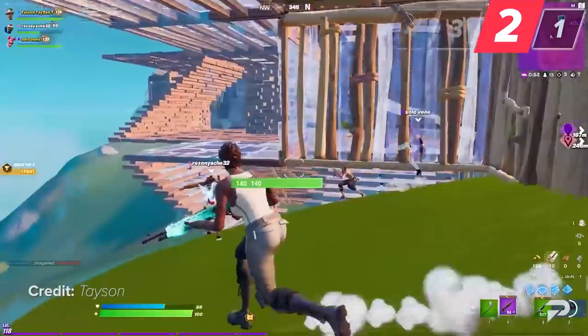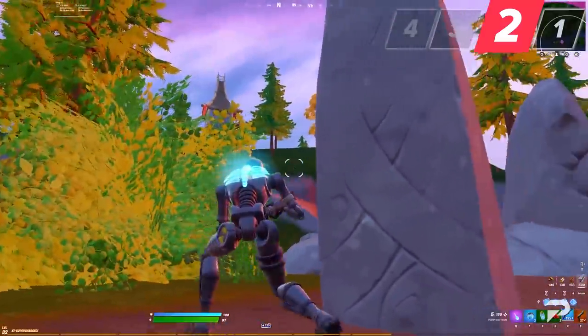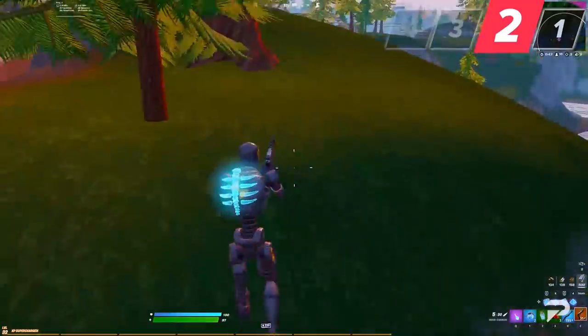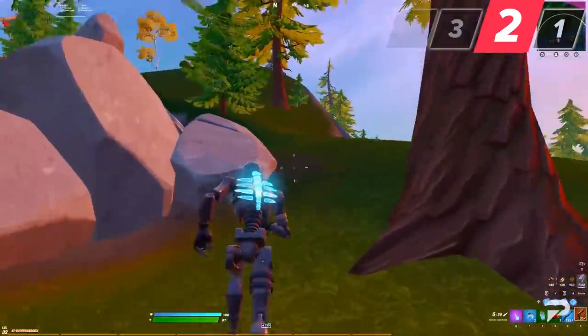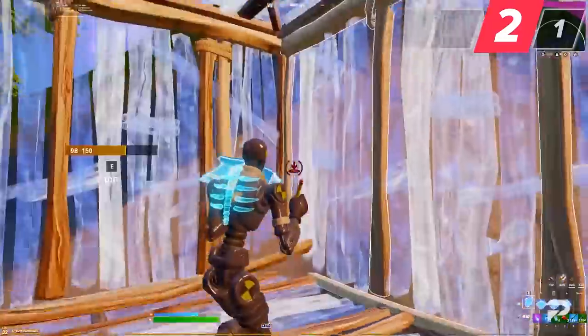If you ever see yourself running out of materials during the late game, try to use natural cover like trees, bushes, and hills instead of your own builds to protect you while rotating mid to late game. This is going to allow you to conserve more of your materials for late game tarps and box fights.